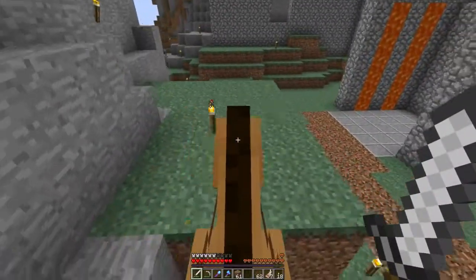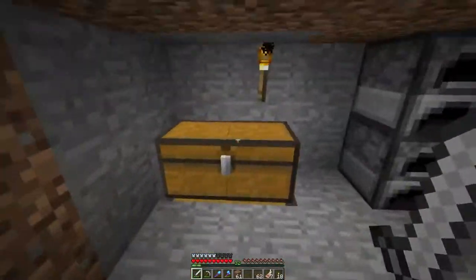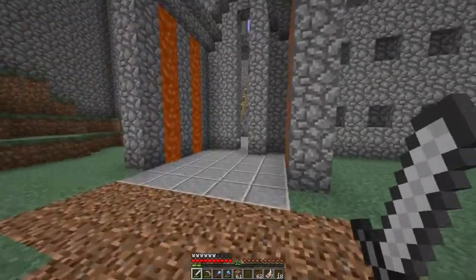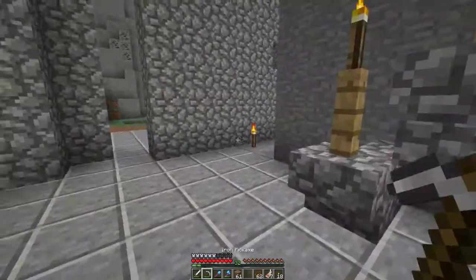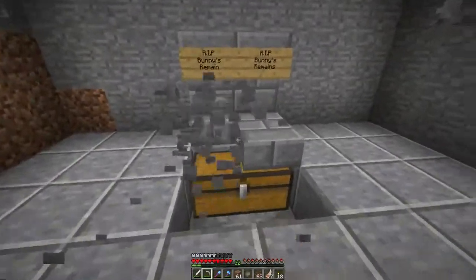I'm seeing lag spikes with the horse — you can definitely tell that. But it's better now. Let me see, do I have any lapis in these chests? I think I have lapis up at the top. I just want to see if we're at level 30 enchantments. Oh, what is this now? R.I.P. bunnies remain. Oh my god, dude. This is — this has to be Eddie. I'm sorry, this has to be Eddie.